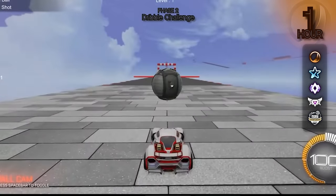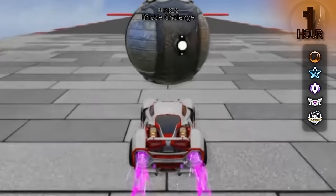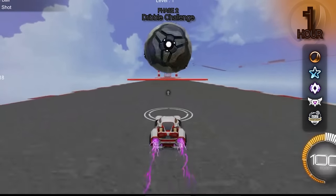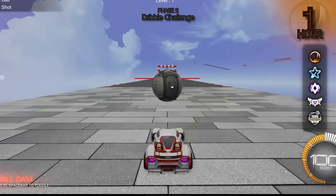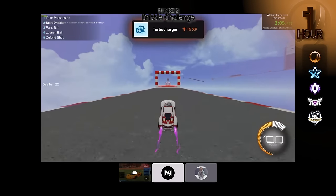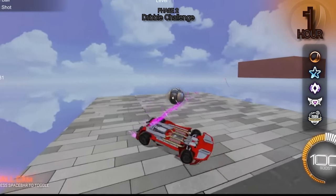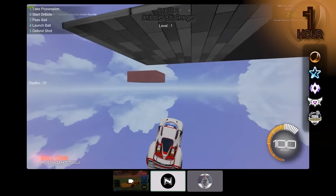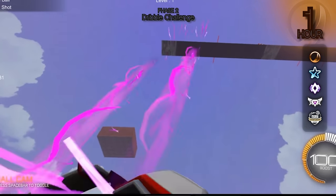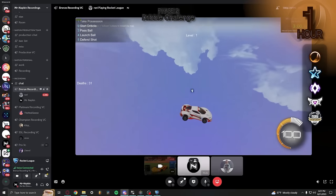You have to dribble it — keep it on top of your car. Listen bro, you have one hour in Rocket League. There it is. Not bad. Your car hit the red thing — you've got to jump over it. Where's the ball? You've got 20 seconds left. Just get a pass, bro. You're out of time now. You didn't even make it past the first level. That's crazy.